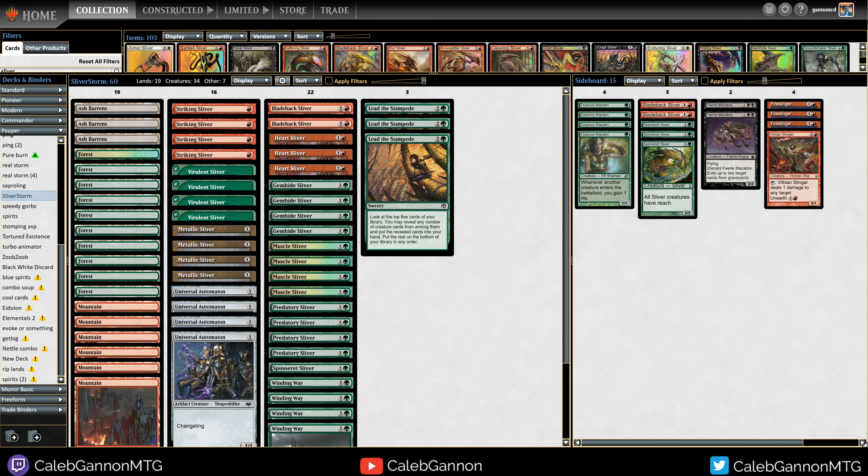Hello and welcome! Today we are testing out Sliver Storm-ish. It's a red-green version — usually you see white-green versions of slivers, but with the prevalence of Fogtron everywhere, that deck seems a little suspect when you can just have your opponent fogging you out. So I wanted a deck with a little more reach, kind of a combo kill.